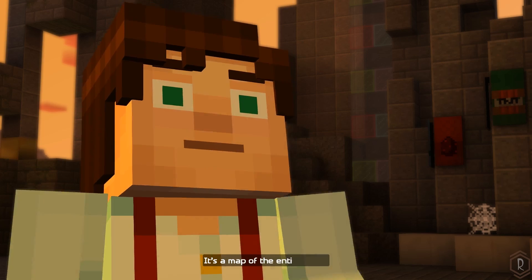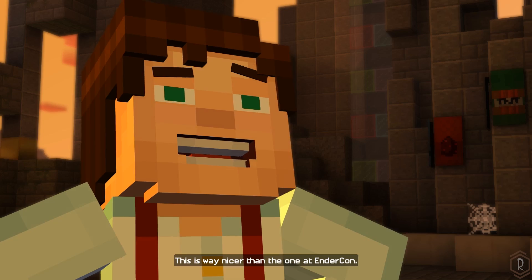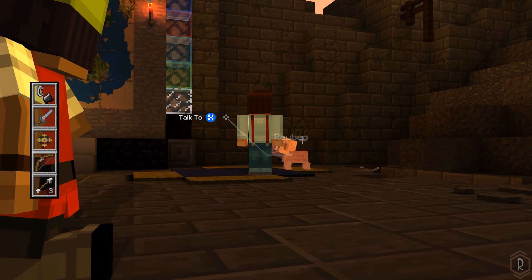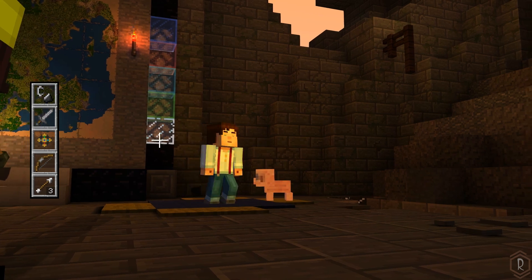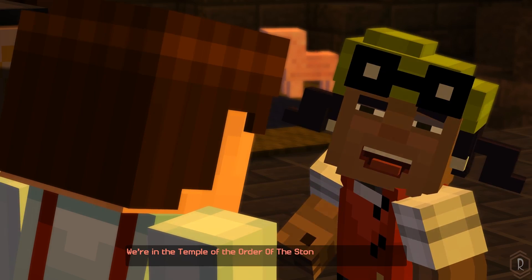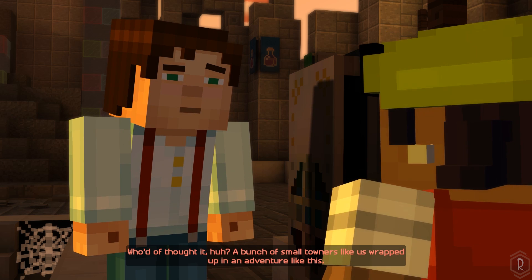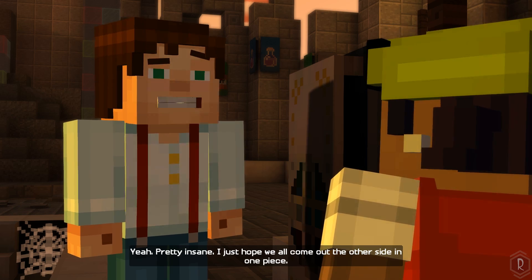It's a map of the entire world. This is way nicer than the one at Endercon. Hey, Reuben — find any clues? We're in the temple of the Order of the Stone. The Order's actual temple. Who'd have thought it? A bunch of small-towners like us wrapped up in an adventure like this. Yeah, it's pretty insane. I just hope we all come out the other side in one piece.